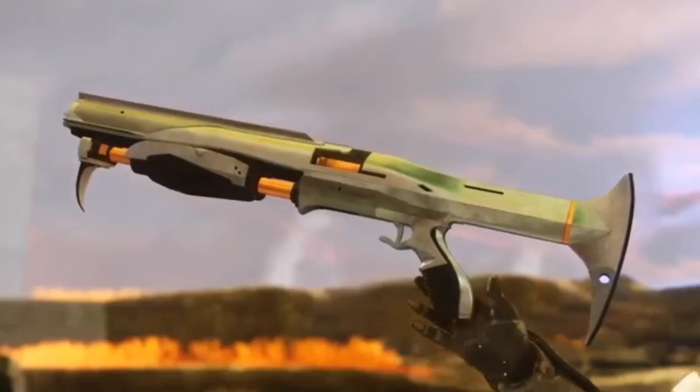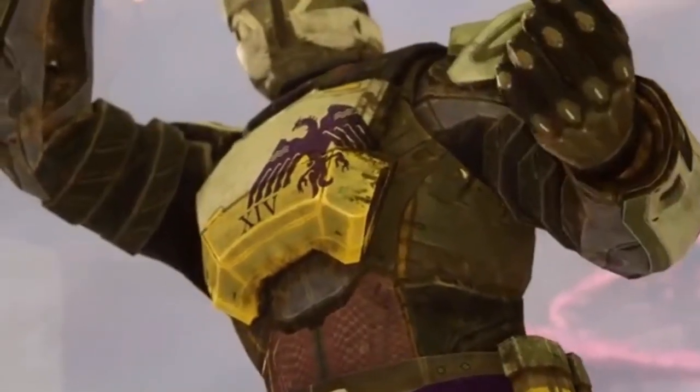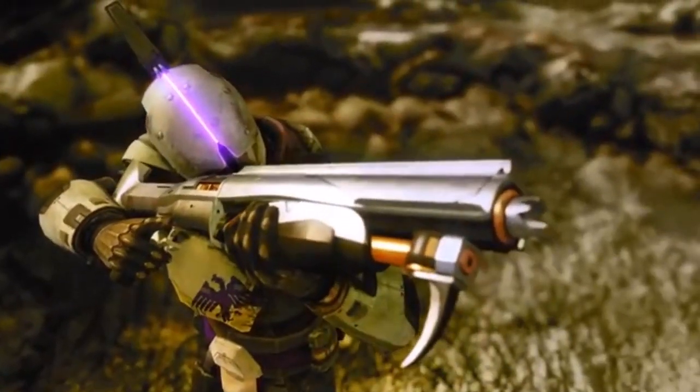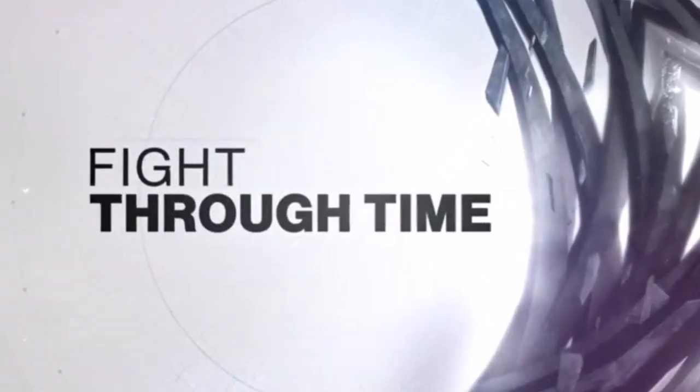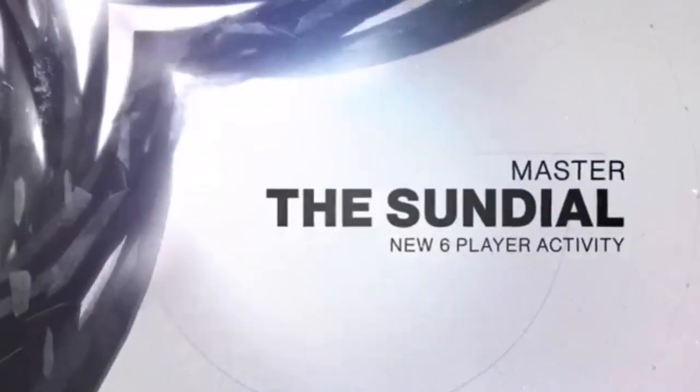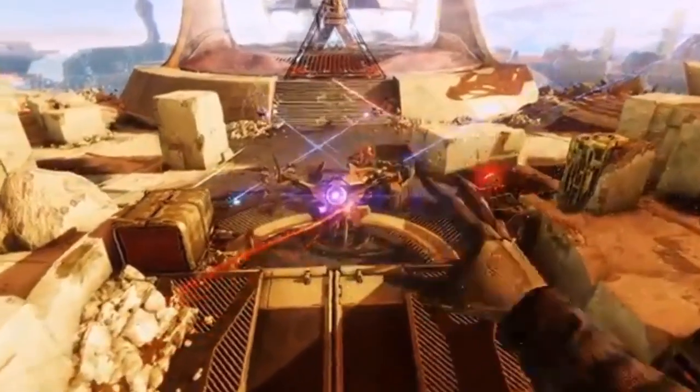So for the first triumph for the seal, you need to get the badge. This includes the exotic sundial weapons, ritual weapons, emblems, season pass armor sets, shaders, and a ghost shell. Let's break down how to get these items.